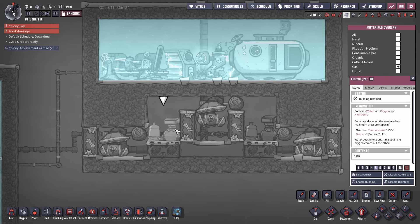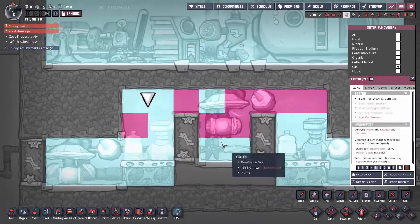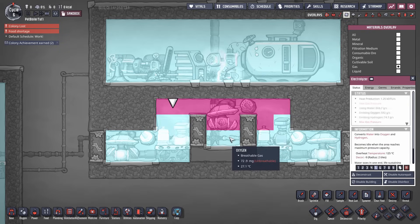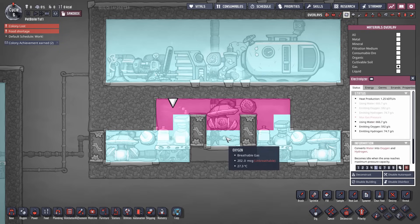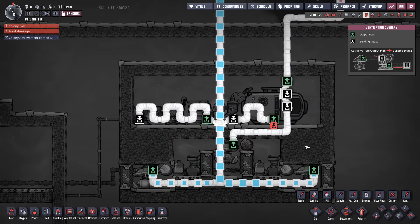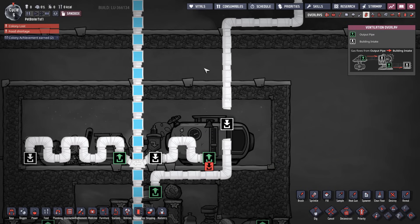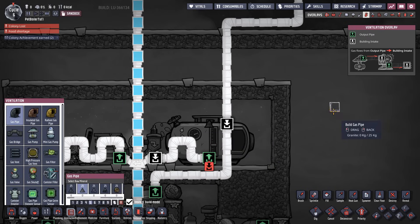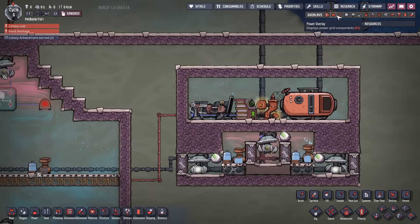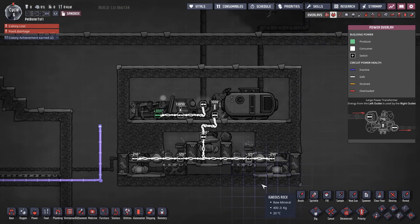Enabling the buildings, it works exactly the same as the hydrogen hood — eventually the gas will stabilize with hydrogen on top and oxygen on the bottom. Now instead of bypassing the storage tank, we're plugging into it completely so hydrogen flows into the hydrogen generator. Disconnecting the generator from the main grid, this entire system is now self-powered.